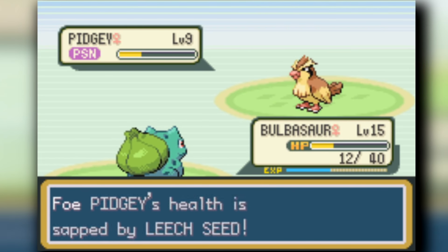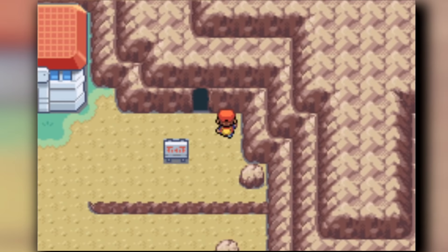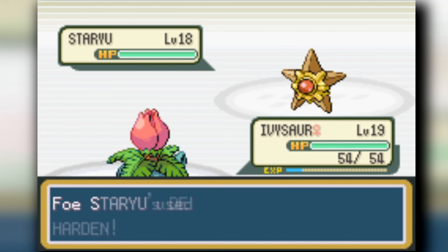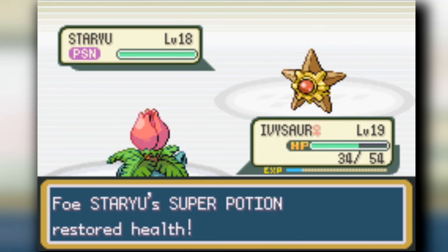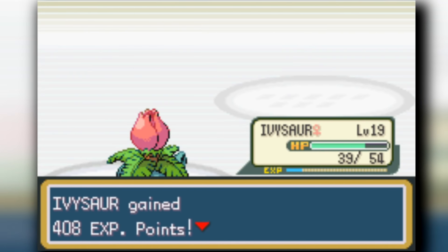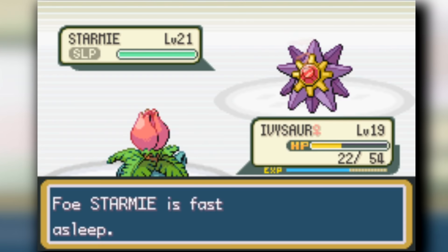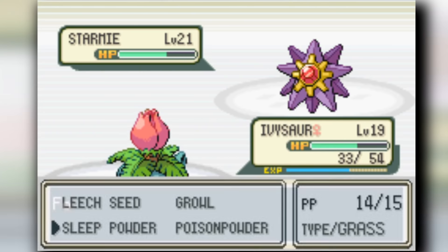We make our way through Mount Moon, but we actually black out against one of the trainers and don't have items to help, so we lose and have to restart. Once we get through Mount Moon, we head into Cerulean City. It's a bit easier there because we have Ivysaur with Leech Seed and Poison Powder. Starmie is just so strong and does so much damage, but I can put it to sleep and whittle it down.